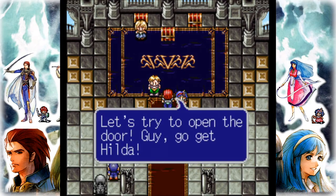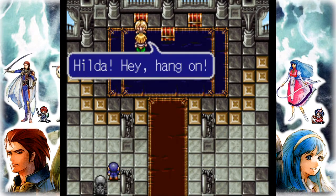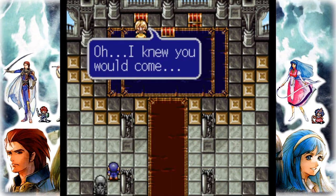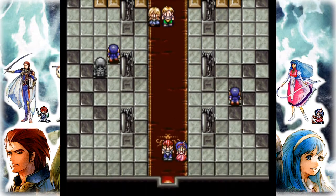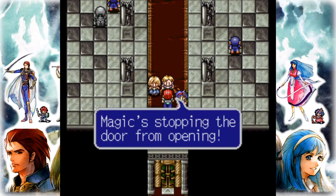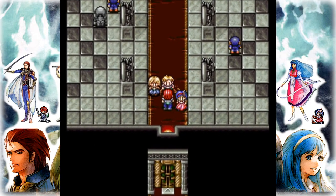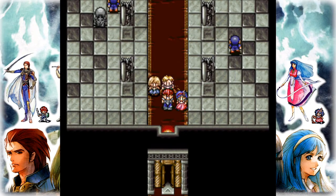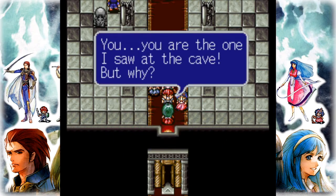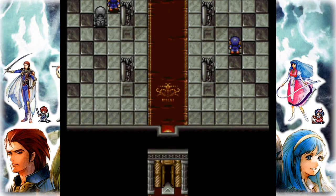Is he trying to bury us with the tower? Let's try to open the door. Guy, go get Hilda. Hilda! Hang on! I knew you would come. We're gonna get out of here together. Magic is stopping the door from opening. Door opened! You guys had an escape — please hurry. You were the one I saw at the cave, but why? There's no time for conversation. I'm warping us out of Ten Bell!